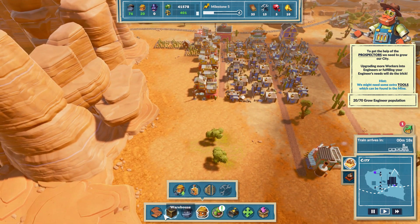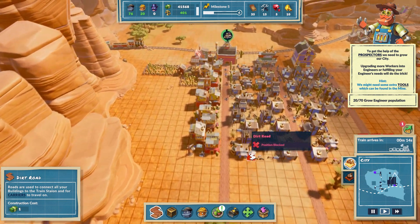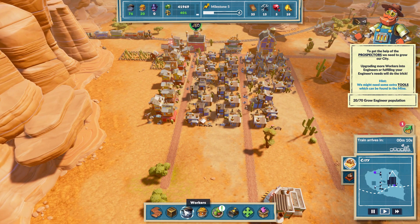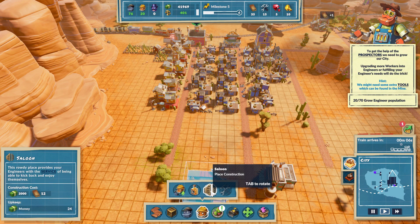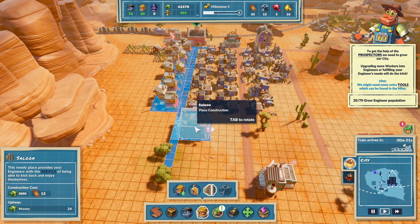The train is coming back so we'll see if we can trade for anything. Where was I headed? Engineers - saloon. Let's throw it on this side.